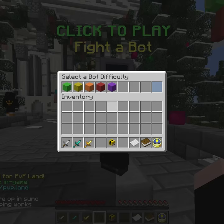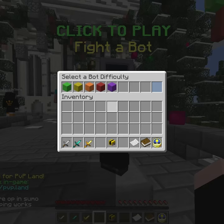Then use the compass and select practice. Then walk over and select fight a bot, choose a difficulty that best suits you, and last but not least choose the game mode that you want to play.